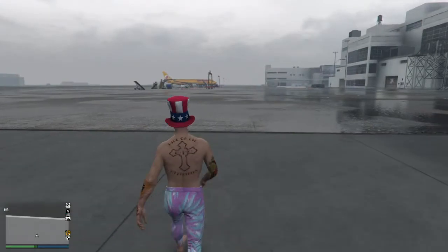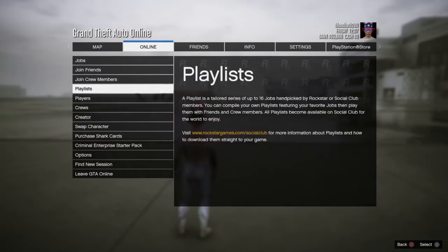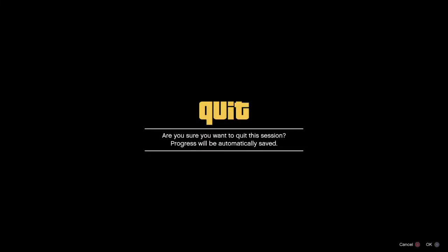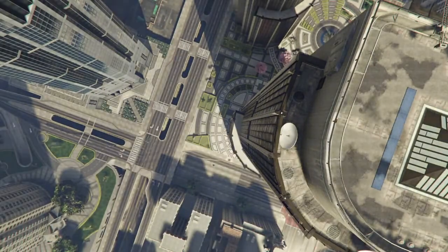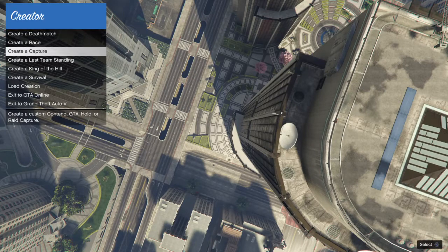So what you want to do first of all is pull up your map right here, go over to Online, scroll down, and I think you go to Crater right here. I haven't been on GTA in a long time, guys. Once you get loaded into Crater, you can see right here: Crater Deathmatch, Crater Race, Crater Capture.